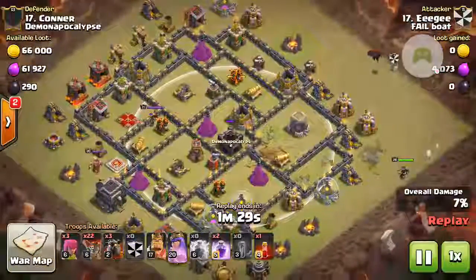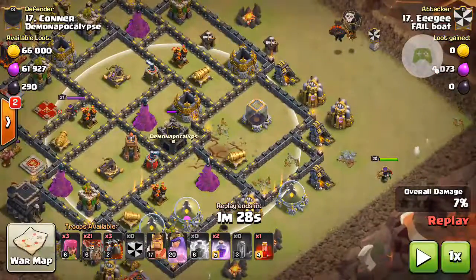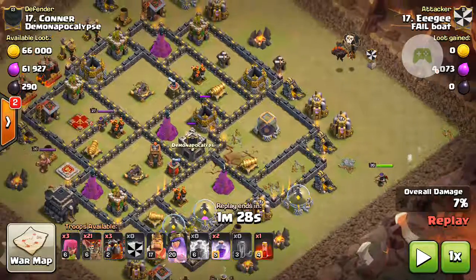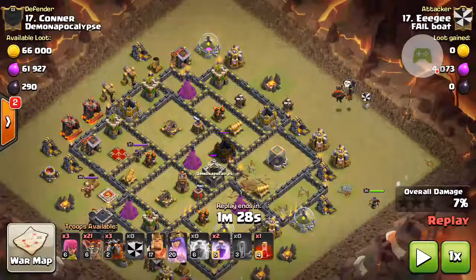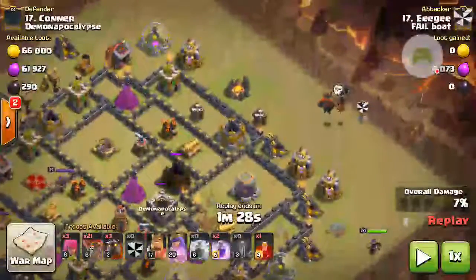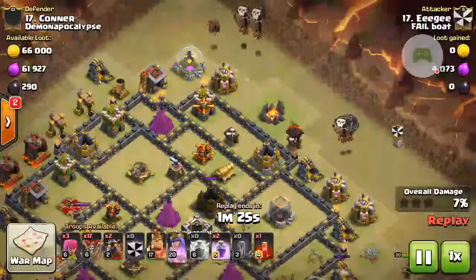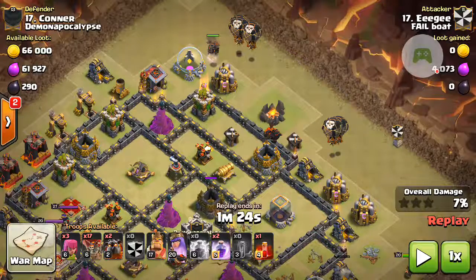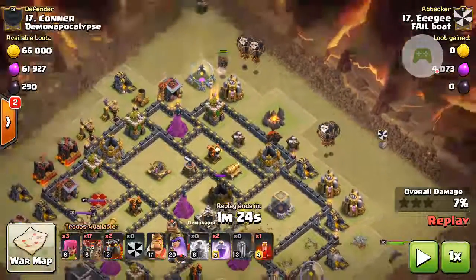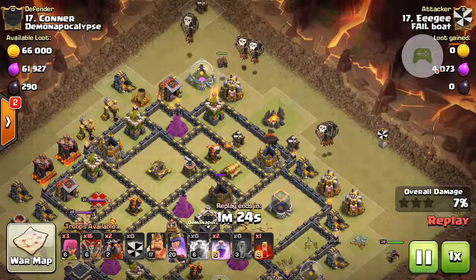Here's the rotational deployment. In the course of pulling that clan castle, there's a natural break at the elixir, dark elixir storage, and gold storage, in which the balloons will wrap in a counterclockwise motion. You can see a first lava hound deployed at an angle towards that air defense, with a couple balloons behind, and a second lava hound sent in from the north. By sending them in at an angle like that, you get a nice pull on any air traps that could target your balloons.